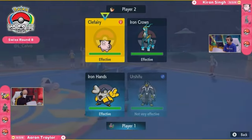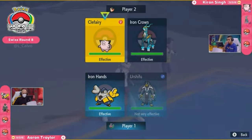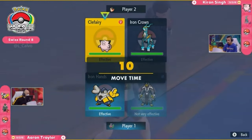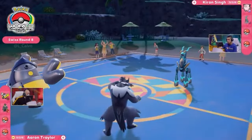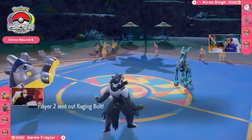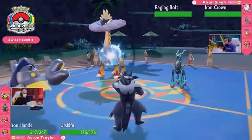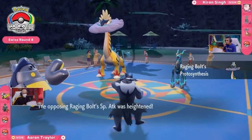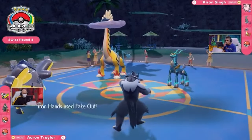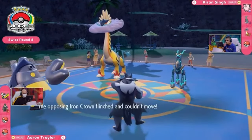The Fake Out into the Clefairy could be an option — you stop that Follow Me, but then you open yourself up to potentially taking big damage from the Iron Crown in return. Is it worth it if you can get maybe Surging Strikes off into that Pokemon? Clefairy is going to be an annoying Pokemon for Aaron to deal with, so you might want to get it off the field quickly. But Kieran retreats it in favor of this Raging Bolt, which has its Protosynthesis activated by the Booster Energy, getting a Special Attack boost — one of the more offensive variants. Iron Hands goes for the Fake Out into the Iron Crown, stopping it from going for any damage.